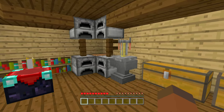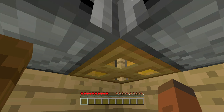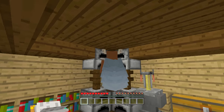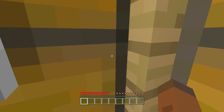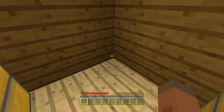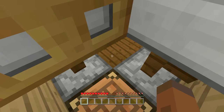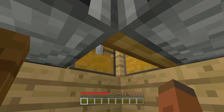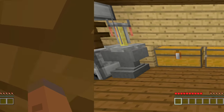Next up we have a non-redstone one — I thought this one would be good for a kitchen or workshop. As you can see right back here we have a trapdoor, and some people think those hidden chests up here are where you hide all your goodies. But in actuality, back here is your secret room. All you have to do is come right here, activate your elytra wings, and go right in — you do take a little damage if you have furnaces. Then just open the trapdoor and there's your secret room.